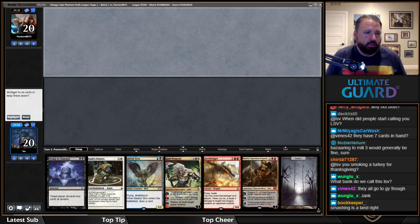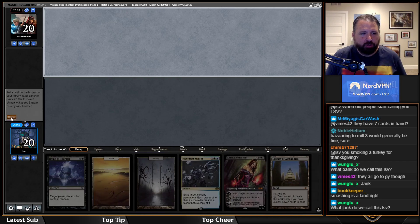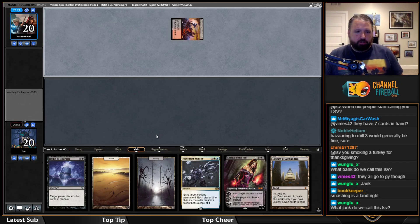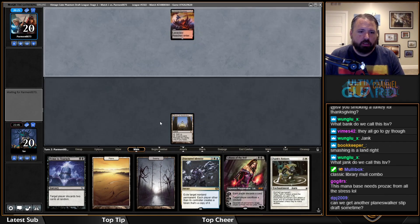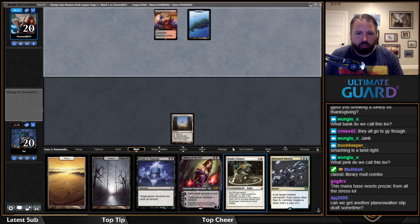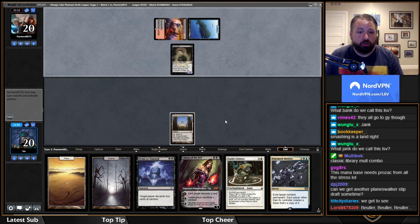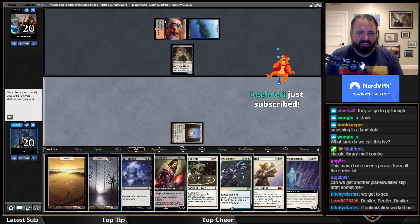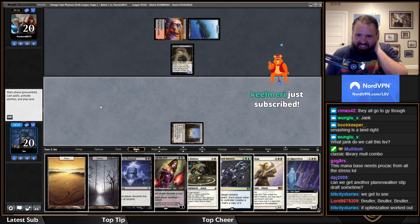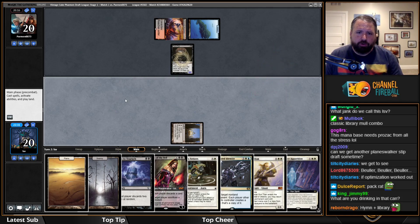I love this hand but I can't keep it — actually I am going to keep it. Fire/Ice is probably my worst card here. I'm probably going to want to lead on Library of Alexandria so I can draw on turn two. My draw is going to be slow, but maybe I can get there. I've drawn all my expensive white cards — interesting.